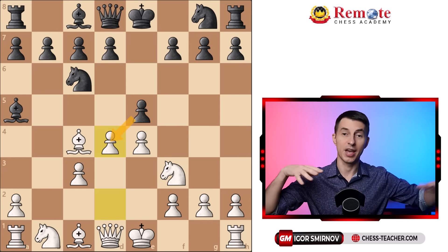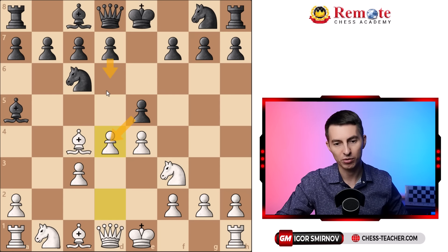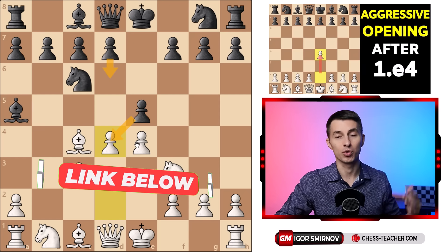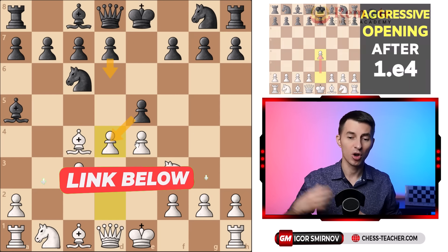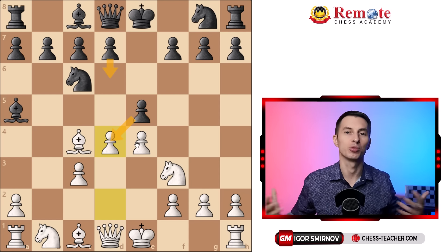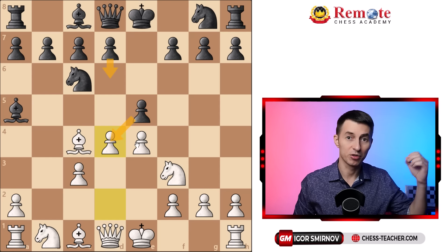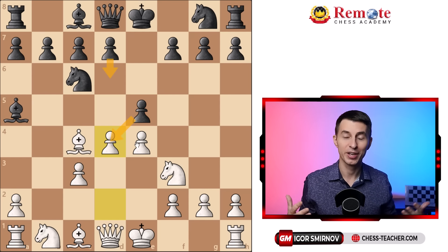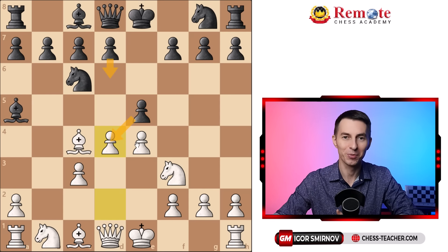In this video I'm not trying to analyze every possible variation so as not to overwhelm you — like what if they play d6 or something. If you want to go deeper, I've got another video about this variation you can check out after watching this one. But don't overcomplicate things — you don't have to know everything about the Evans Gambit to play it successfully. All you need is to know it just a little bit better than your opponent, and that is enough to crush them. They know nothing about it, so after watching this video you have everything you need to start winning with the Evans Gambit.